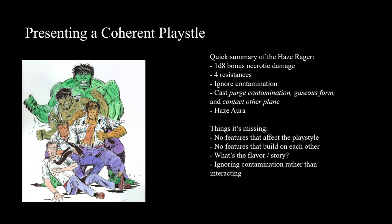Then at 14th level they get Haze Aura, which is similar to Spirit Guardians. When I see all of these together, I ask: what is the subclass as far as building a coherent playstyle? It's got some abilities that go along with the flavor, but it doesn't really build a playstyle. It feels like three different side dishes sitting side by side that don't really go well together - there aren't really any features that build on each other or affect the playstyle.